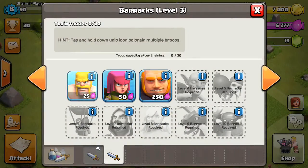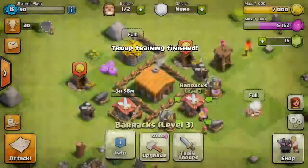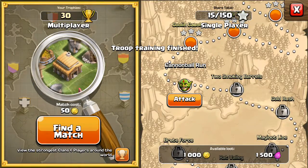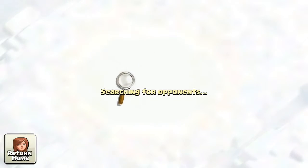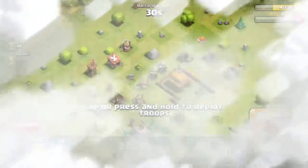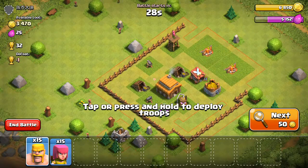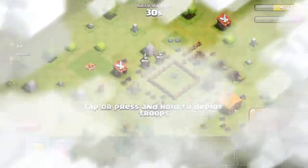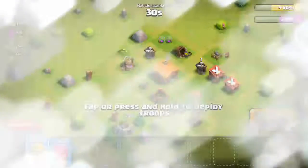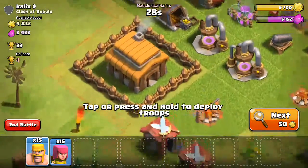We're gonna do one more and this time it'll be a multiplayer battle. Let's find a match. I'm trying to find one that has a good amount of elixir and is easy — it's a bit hard to find. That one had a lot of gold but no elixir, that sucks. No, no — we need both gold and elixir.